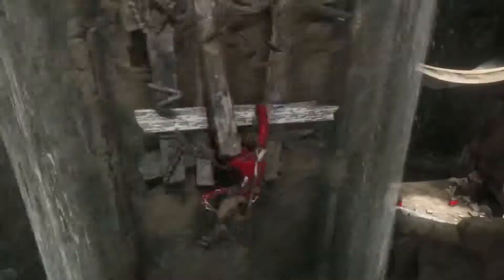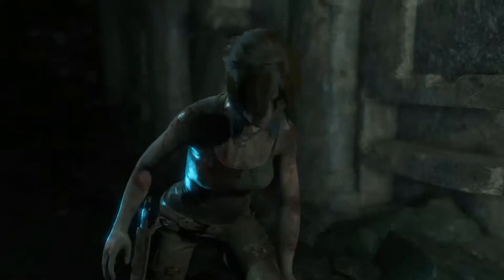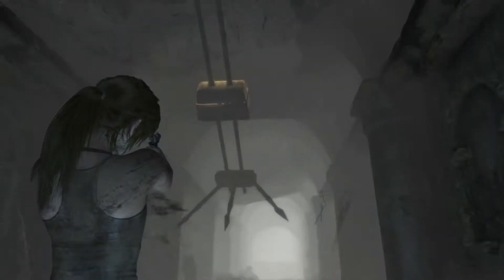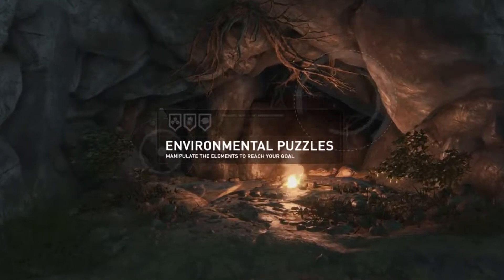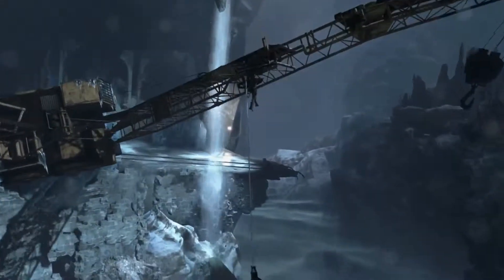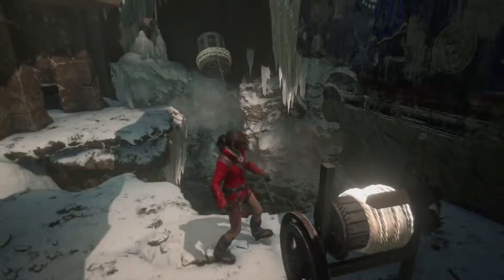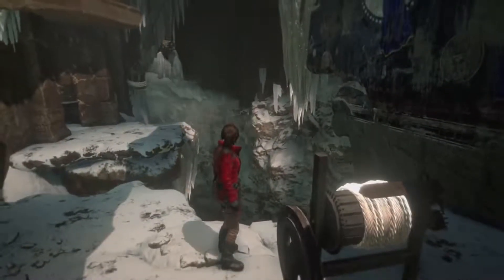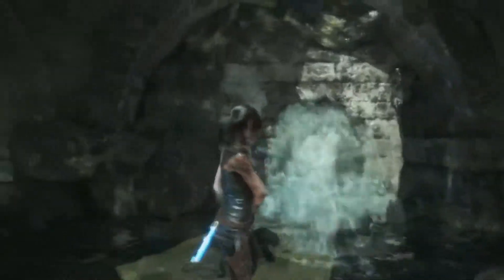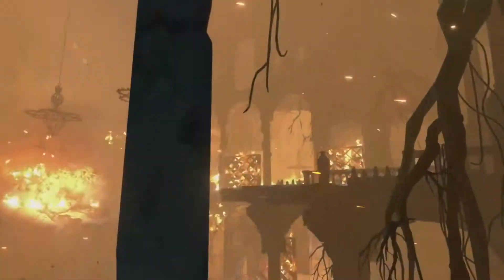Of course, accessing the important areas of each tomb won't be easy. Puzzles often stand between Lara and her goal, with deadly traps and dangerous passageways adding to the challenge. Lara must always remain aware of the physical properties at play all around her. However, many puzzles involve natural elements, and Lara's ability to combine and manipulate wind, water, and fire will prove critical in overcoming these obstacles.